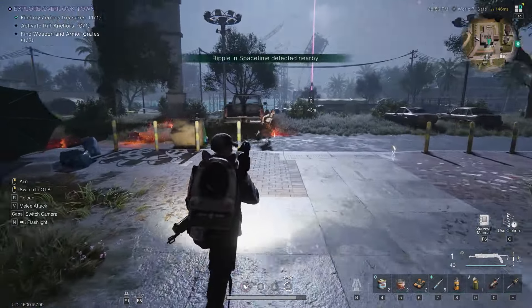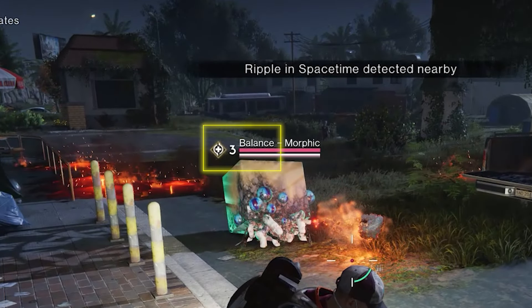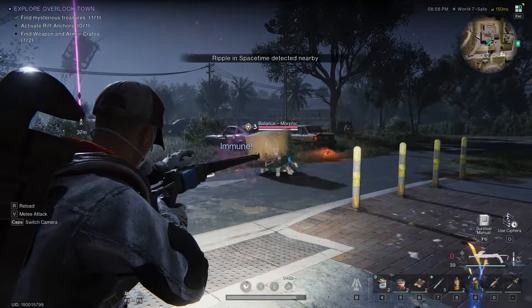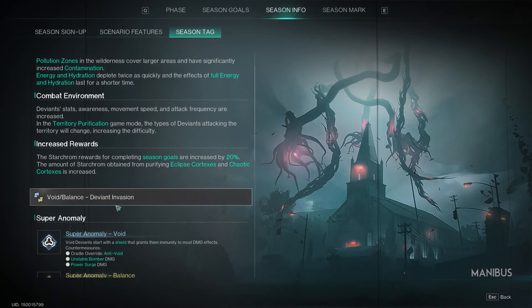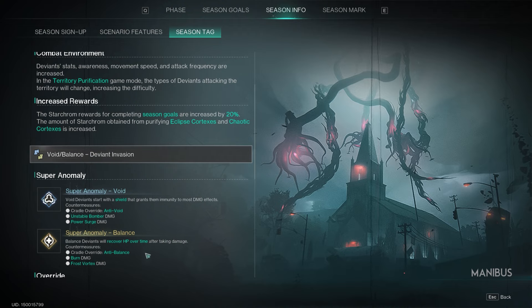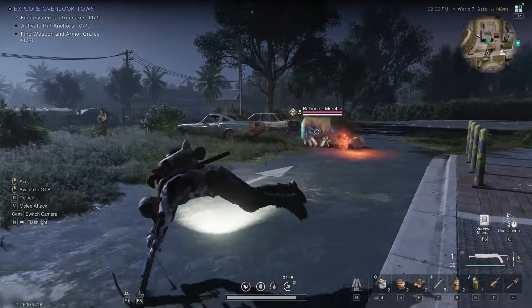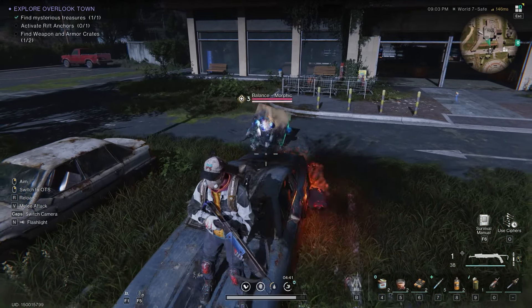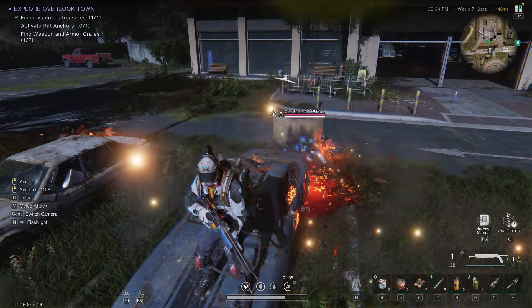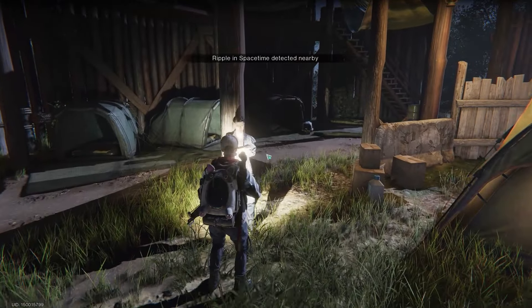Regarding anomalies on the new servers — enemies with super anomalies will have a special icon next to their level indicator. To defeat these enemies you'll need to use a counter skill or cradle override. While in-game, go to the season tab to see which super anomaly you're facing and what counter you need to use. In my case, I need burn damage or anti-balance cradle override. Not all enemies have super anomalies, at least not in the starting areas, but I expect higher level areas and silos will have more. Hopefully we won't have to face two anomalies at the same time.